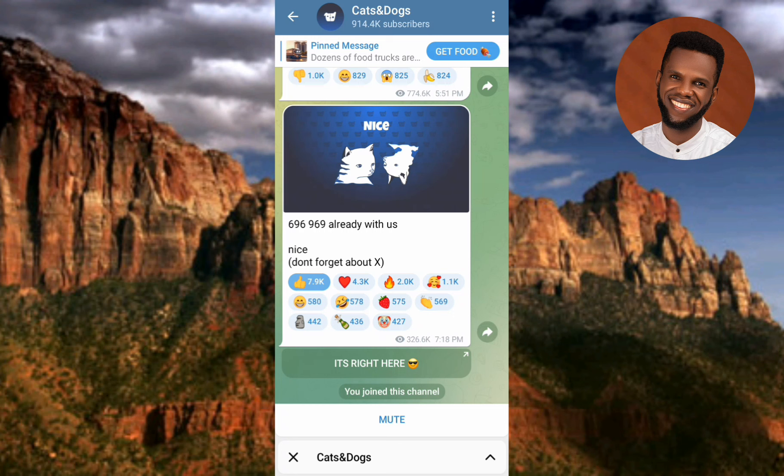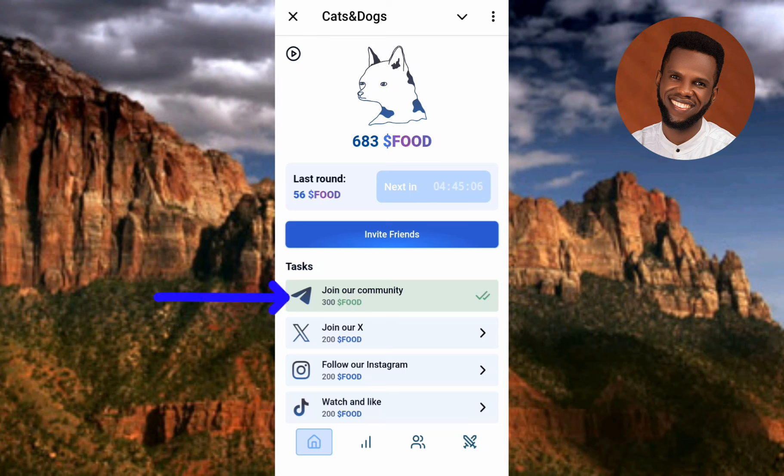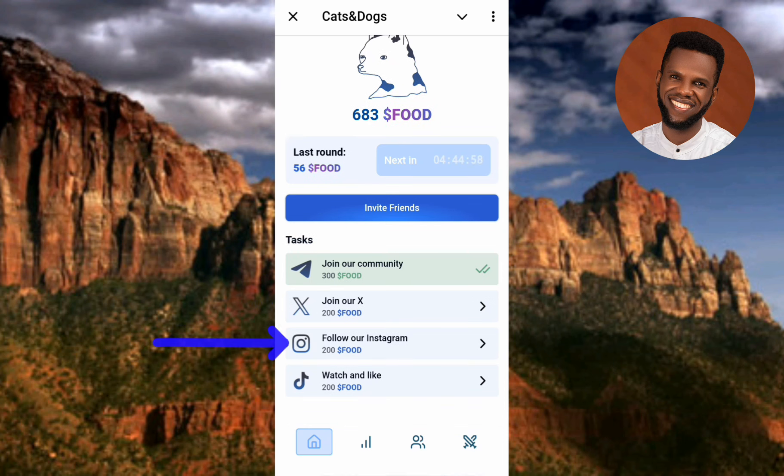Let me go over to the mining bot right away to show you how to go about it. It's actually easy — it has the same interface as Dogs and Cats and the rest of them. Here is the home page. What you have to do is complete tasks. I've done only just one task so far. They say you should follow their community on Telegram, join their X community, their Instagram community, and TikTok.